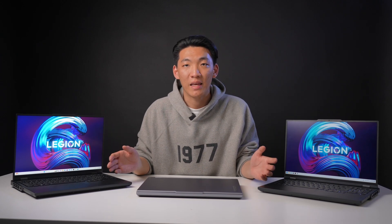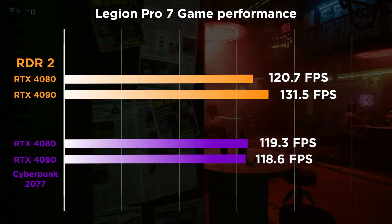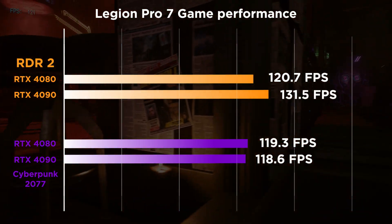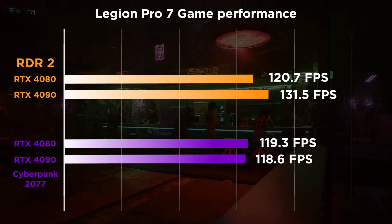First off, let's see how Legion Pro 7 with 4090 and 4080 perform in the game. With 2.5K and the highest preset on, the 4090 is getting absolutely supreme results — even beating the high-end desktop graphics card 3090 Ti, which scores less than 100 FPS at the same settings.